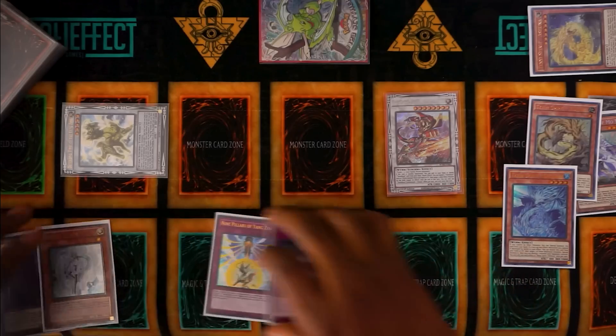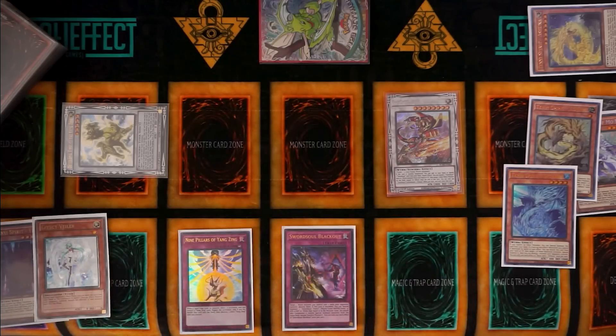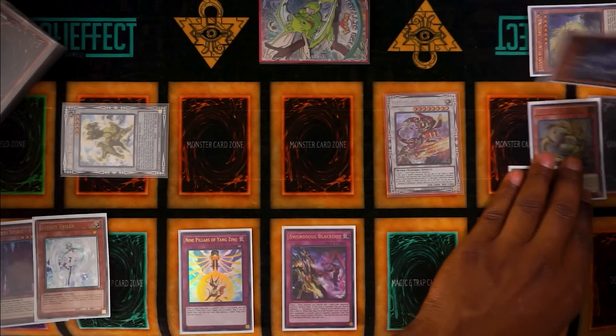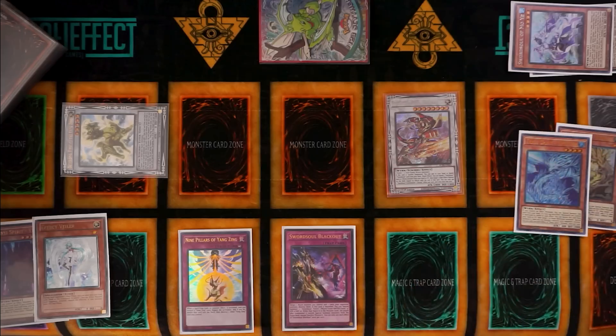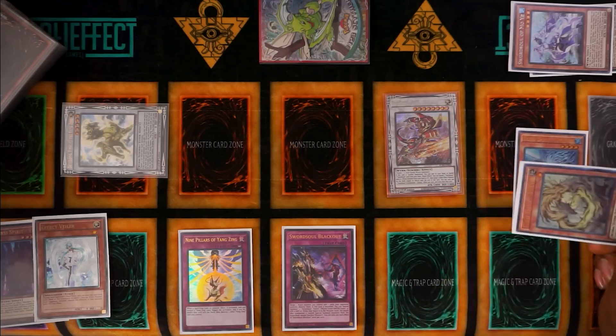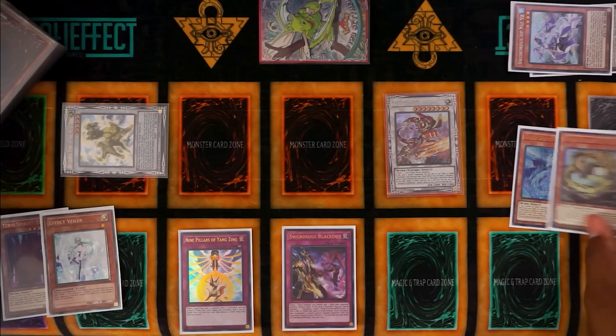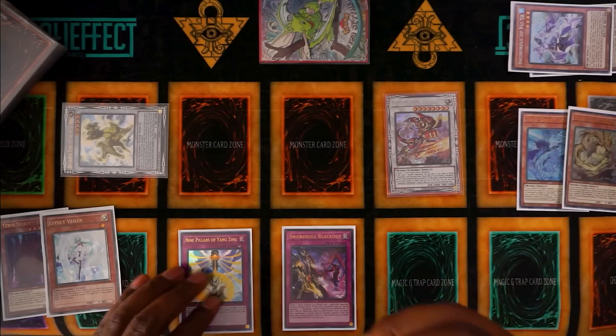Instead of just Xixiao plus Blackout pass, we actually have a different end board. We have Nine Pillars of Yang Zing as an omni negation, stopping an opponent's monster, spell, or trap. We also have Xixiao to banish a card like Sword Soul Moye from the banish pile to disrupt on the following turn. If we get a normal monster like Vashuta, we can use Adora to gain Moye back into our hand. We also have Sword Soul Blackout, which can destroy a Worm monster on our field alongside two of our opponent's cards.